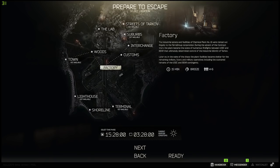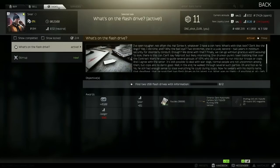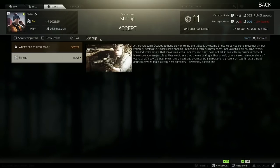Escape from Tarkov has several different maps to choose from. I recommend starting with the maps that your tasks dictate. Tasks are like mini objectives within each raid — things like getting 15 scav kills on Customs. If you complete them you earn rewards like money, XP, or gear. You can start tasks by going to each trader and clicking on the task tab near the top.